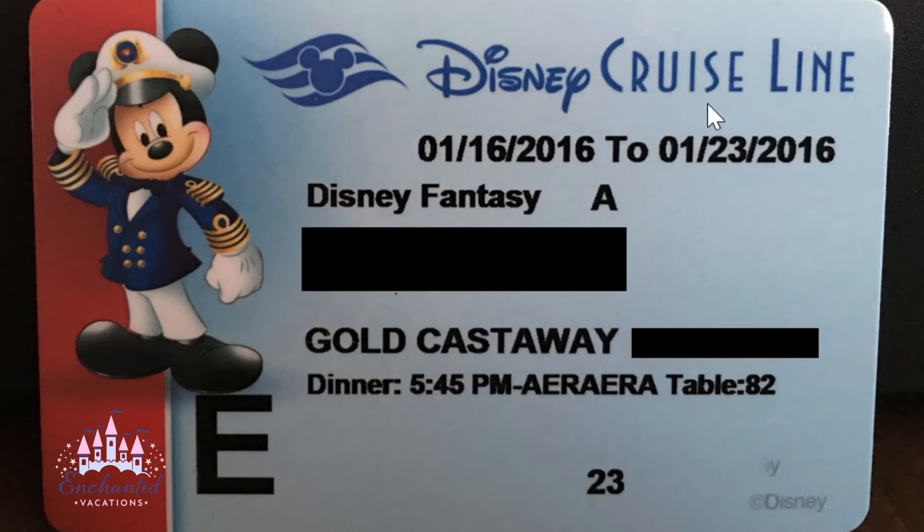Now let's go over the information on your key to the world card. At the top is your sailing date, and right under that it shows the ship you're on — this one was for the Disney Fantasy. The letter 'A' means it's an adult card; an 'M' would indicate a minor card, so they won't serve minors any alcohol.